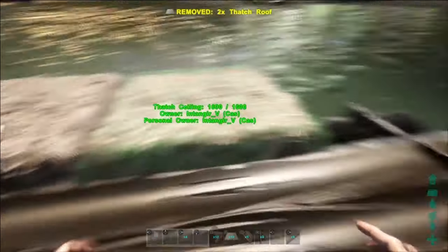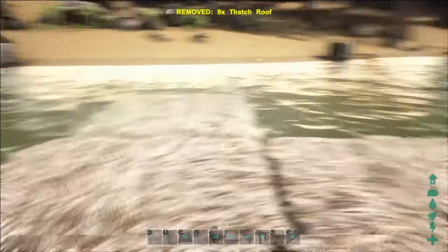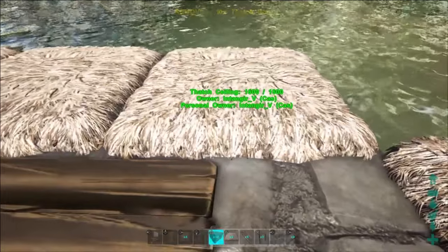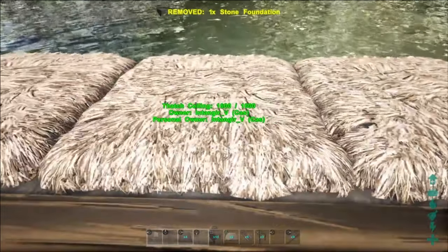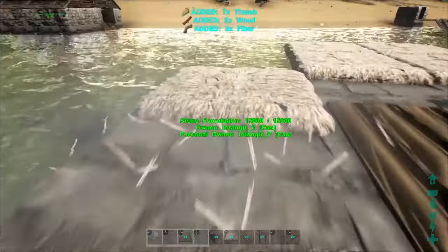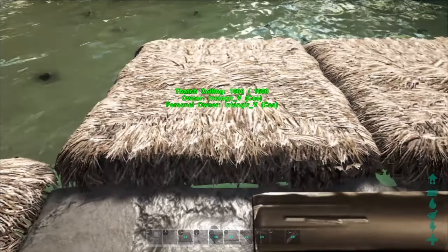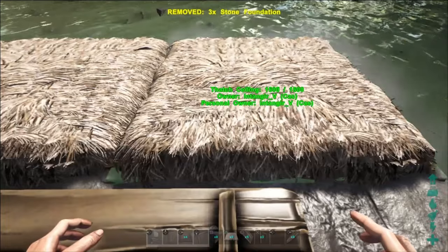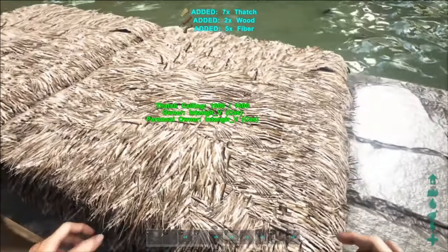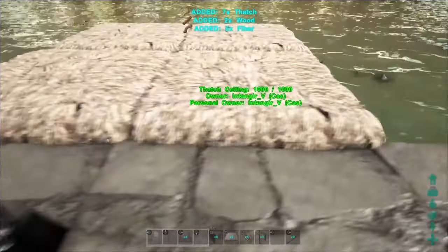Some of the style choices on this raft are for PvE servers. If you're playing on a PvP server, you're going to want to not use the decorative wood that I think looks nicer. I'm playing on PvE, so a lot of the styling choices are based on that — you might want to change a few things if you're PvPing. We're going to extend the foundation one row on the sides and two rows on the back. This trick is you basically just place thatch roofs and then you can snap a foundation right up under it — this only works on rafts, but it does work on rafts.